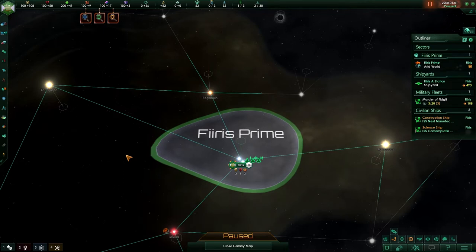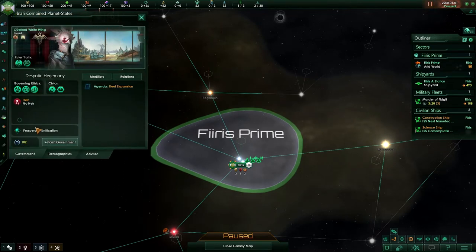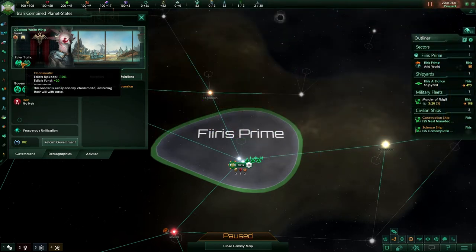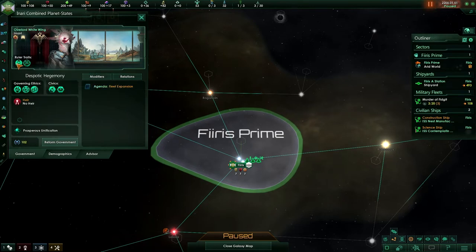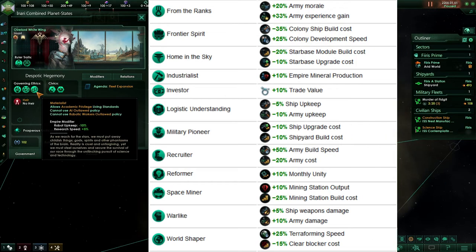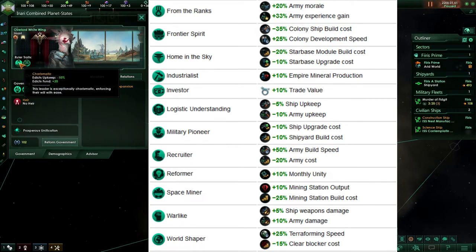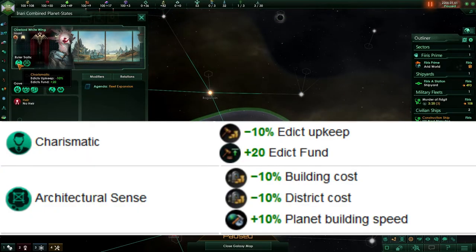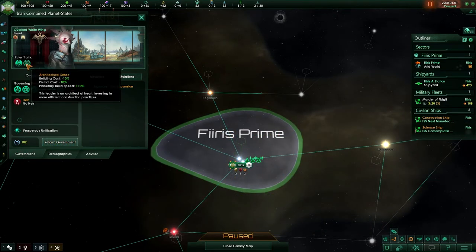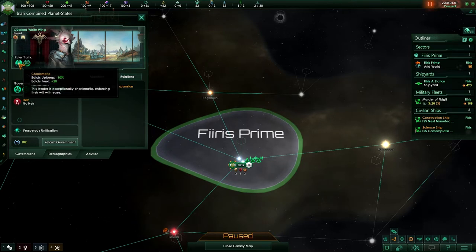To bring up the government screen, simply navigate to the top left, click on our flag, and this will bring it up. It will display our leader, our empire name, as well as basic empire information. I would like to focus on ruler traits as well as agenda. Starting with our ruler traits, each leader will be given a random set of two ruler traits. These can be impacted by your governing ethics — specific ethics are more likely to get specific ruler traits. We have charismatic and architectural sense. Charismatic will give us benefits towards edicts, whereas architectural sense will give us benefits towards buildings and districts. These will more than likely be different when you start the game, but it is important to look over these as they give you a slight edge in specific areas.